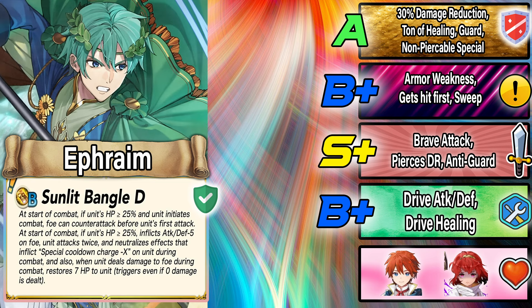Ephraim's new preference B skill is Sunlit Bangle D — similar to Summer Ephraim's Sunlit Bangle but slightly different. If you initiate combat, the foe counters first, which can charge your special, and you inflict Attack and Defense minus five on the foe. You get anti-Guard, a brave effect, and heal seven HP per hit. It's a strong B skill, though as an armor you lose your fighter slot — Hardy Fighter or Weaving Fighter.